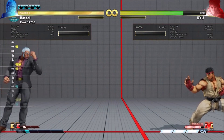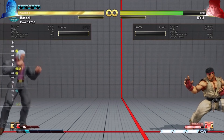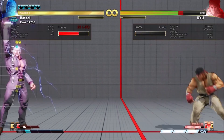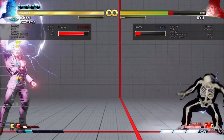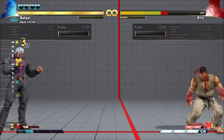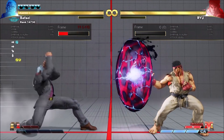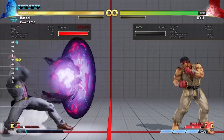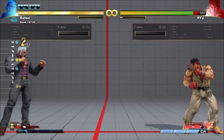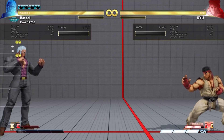All meterless fireballs get more hits and some hitbox improvements. Their speeds are also slightly more varied. At most ranges they're 3-hits, but if they're active long enough, they go down to 2-hits and lose some damage. Even from fullscreen, the medium one will hit fast enough to be the 3-hit version.